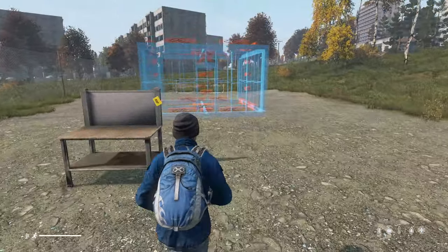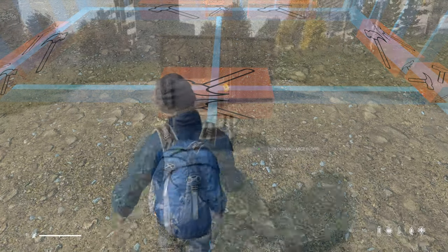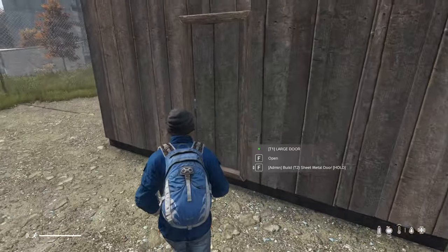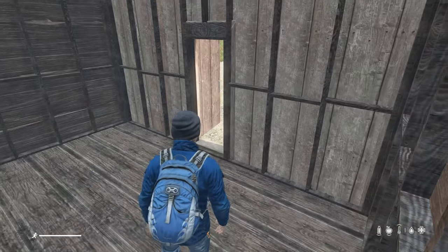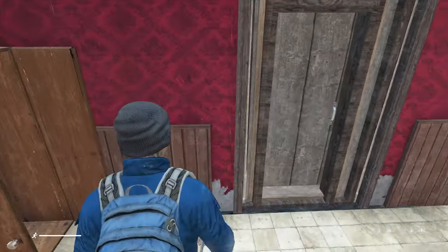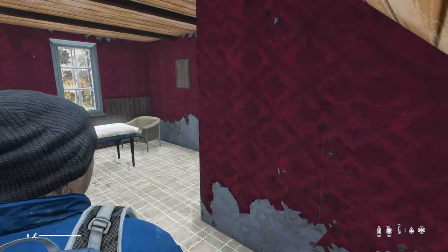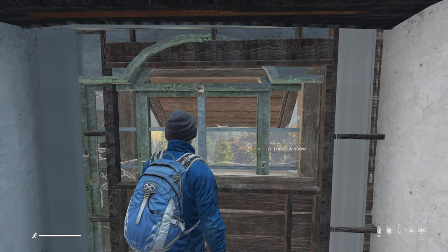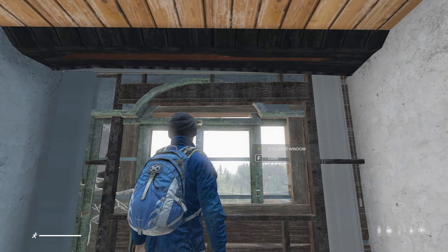Speaking of bases, it would be great to get some of the ideas from Base Building Plus put into Vanilla DayZ. We don't need everything, but high on my list would be the ability to make roofs. Too often, the biggest complaint in vanilla base building is that players can simply boost over walls and completely negate the security of making a base. I would also like to see simple door pieces and window blockading. Currently, it's a little bit overkill to block a small door with an entire gate. If I was in DayZ in real life, I'd probably find an existing structure and blockade the doors, windows, and make sure there's no holes in the roof. Giving us simple solutions to those three issues would go a long way.